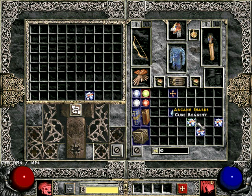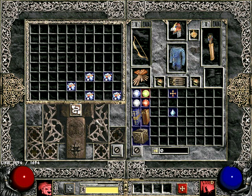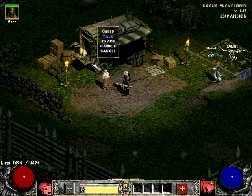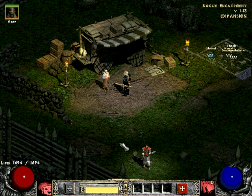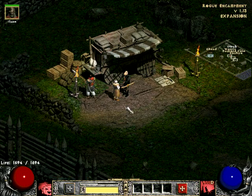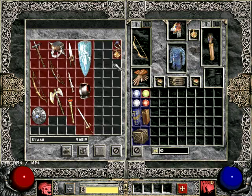Five arcane shards make an arcane crystal. Here I have four, but I have some saved up — very good. So now we have two arcane crystals. Let's say I want to make my mercenary a new armor. You can find the list of all the unique items on the Median XL website, so don't hesitate reading it. I am going to gamble a base item, disenchant it, and turn it into a unique.